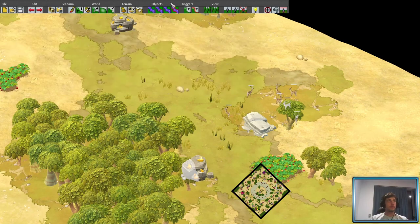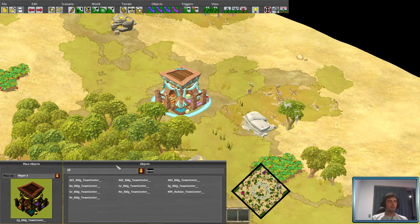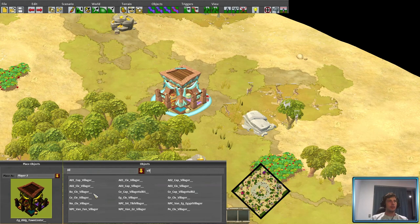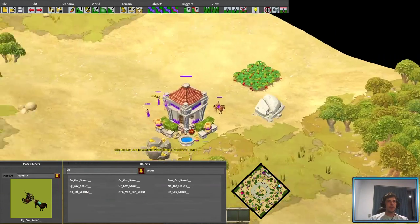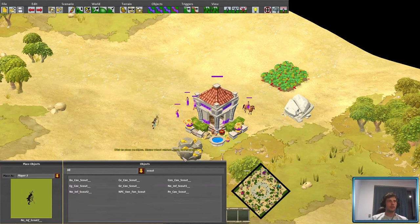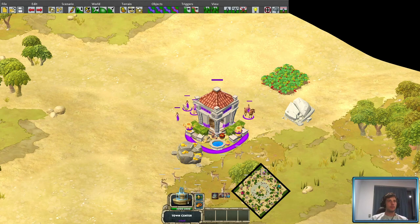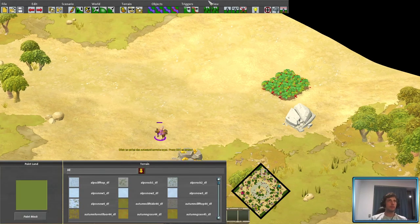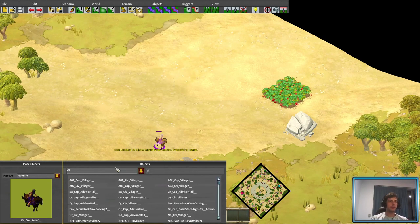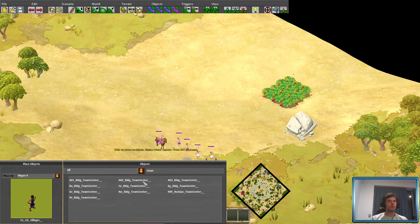Player three is Egyptian, so we'll go Town Center — 'EG', player three. I don't feel like showing the swap mechanics — I'll do that in another video. So Egyptian with a scout. And if you're Norse as well, don't forget they've actually got two scouts. Player four was Celt, so save that, wipe all that out, and go Celtic scout, Celtic villager — one, two, three, four — and town centre.